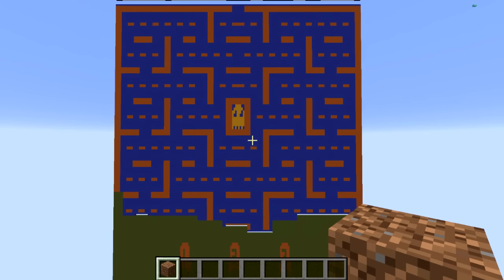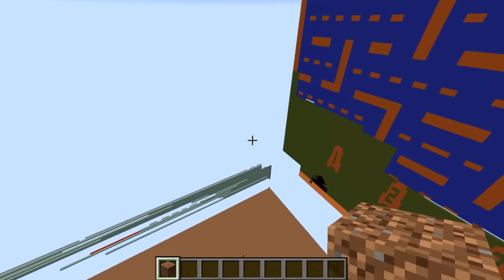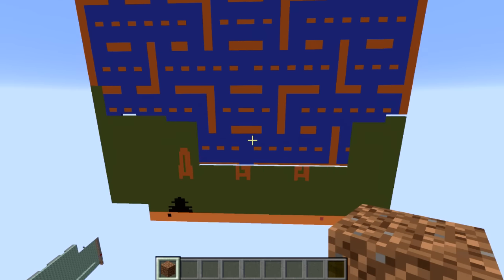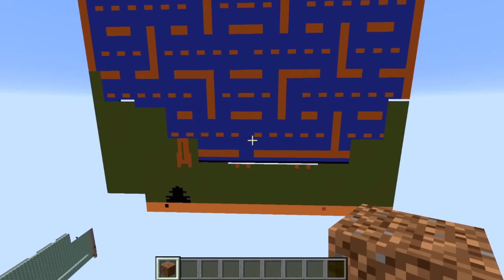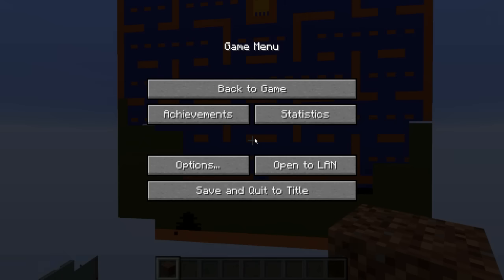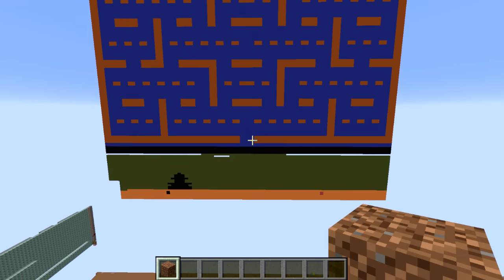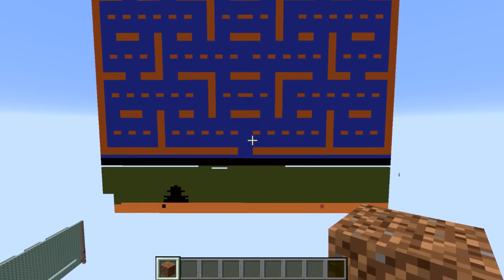If you want to try this for yourself, there is a world download in the video description. Just download the world, load it up in Minecraft 1.11, and it'll work. There are three ROMs from this video included, and I've also included an MCEdit filter you can use to import your own ROMs. Any ROM that is exactly four kilobytes will work — more or less than that and it won't. I've tried a few other ROMs and some work, some don't.